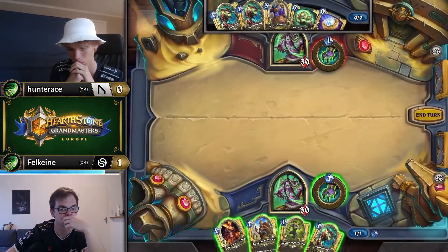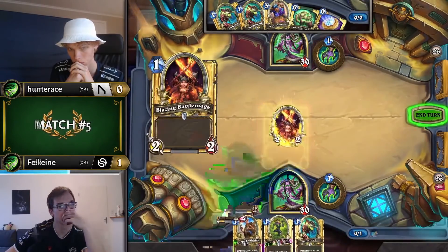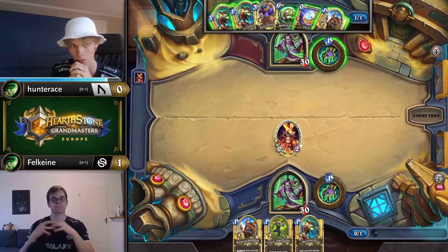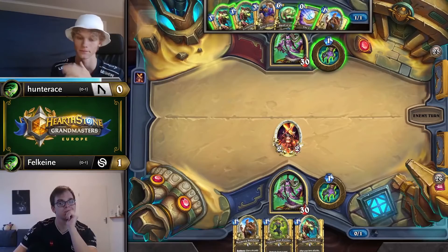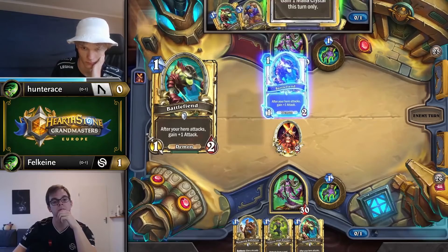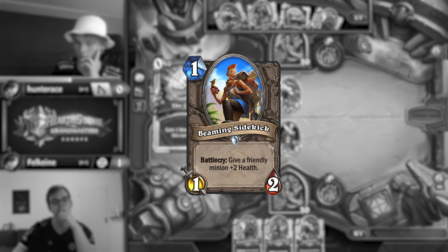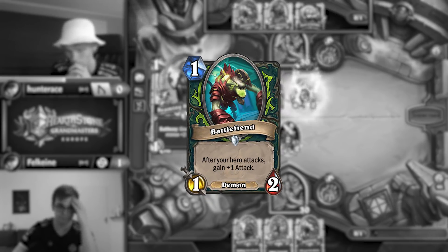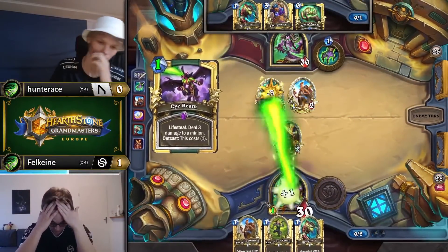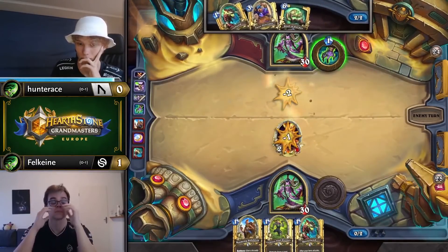Here in the mirror, Felcain with a handful of 1-drops also decides to forego Battlefiend on turn 1. This is because he expects something like a Battlemage on the other side. Had he played Battlefiend, he would have locked himself into having to use Hero Power to buff up its attack and prevent it from getting value traded. Instead, by playing Battlemage, he allows himself the flexibility to follow up with Beaming Sidekick and Battlefiend for higher tempo on the next turn. Hunterace ended up building a different board that Felcain had to use Eyebeam to clear, but I think in most other panouts, the Battlemage works out better for Felcain.